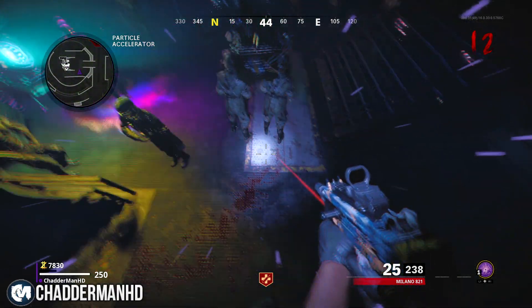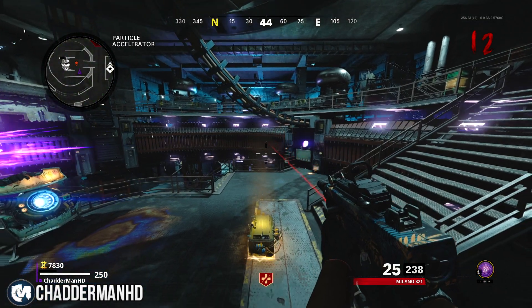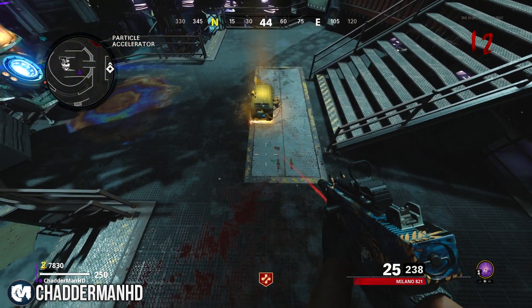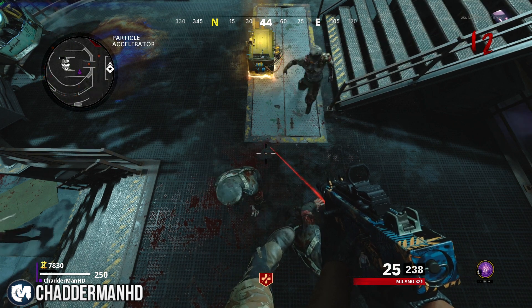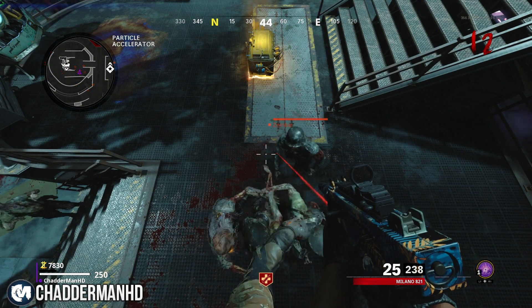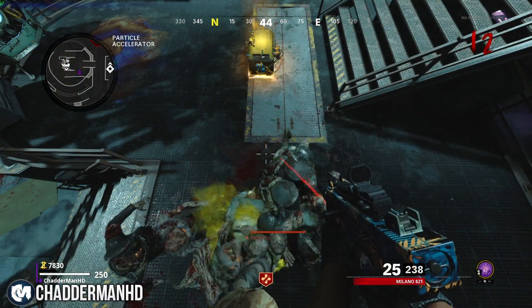Everything piles up including the hounds and the megaton — you're fine from them all. What I recommend on a hound round is using the vacuum of your wonder weapon, not your shoot button. Using the vacuum is going to stop the green gas from coming from the hounds when they explode, so you can kill them without taking any damage from the green gas.